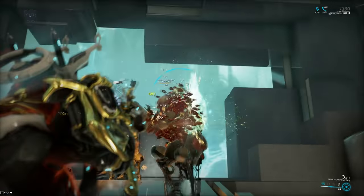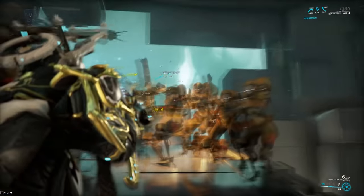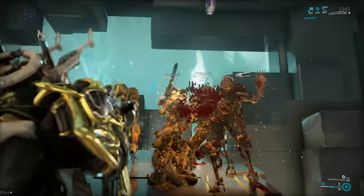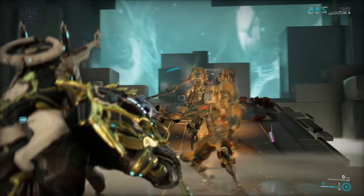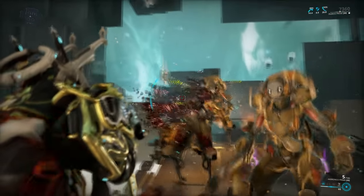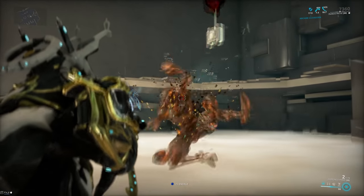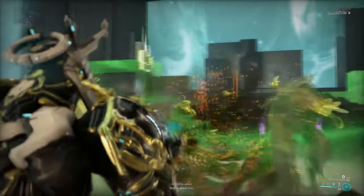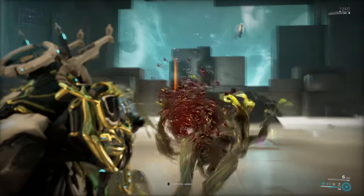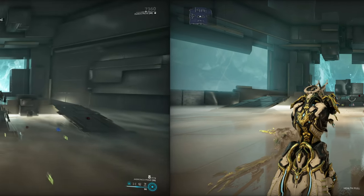This provides almost 40% status chance per pellet, which is very good for a shotgun. It also gives you one of the best elemental status combinations for any weapon: Corrosive, Viral, and Heat. There's a reason you can't normally run these together — it lets you double-strip enemy armor with Corrosive and Heat, which exposes the enemy's health, while Viral stacks and amplifies damage done to the now-exposed flesh.